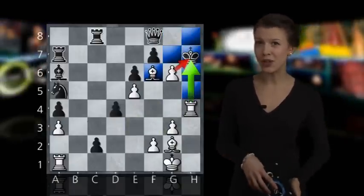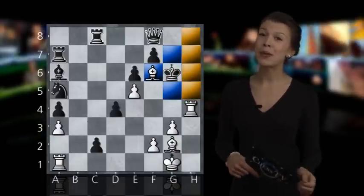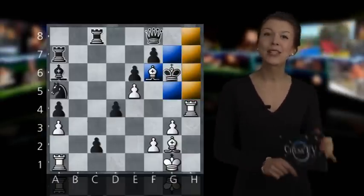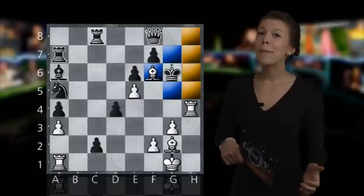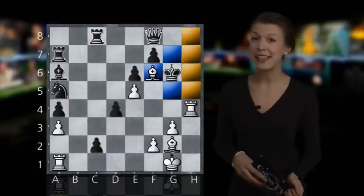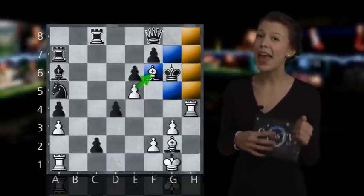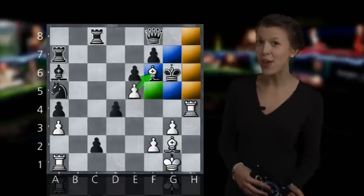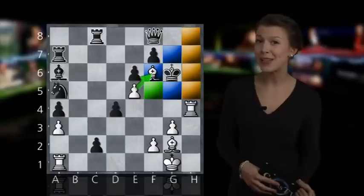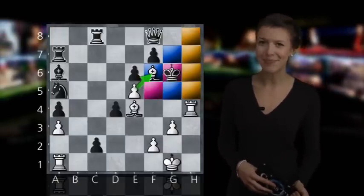This is obviously a double check that forces black to take the pawn. So we have now performed two of our three moves, and the next move has to be a checkmate. Black really doesn't have any chance here at all. Our bishop on f6 is guarded by the pawn and our rook is guarded too. The king can't go anywhere except to f5. So we must prevent him from doing so and the best way is of course by playing bishop to e5 checkmate.